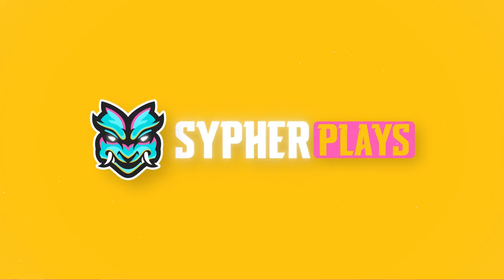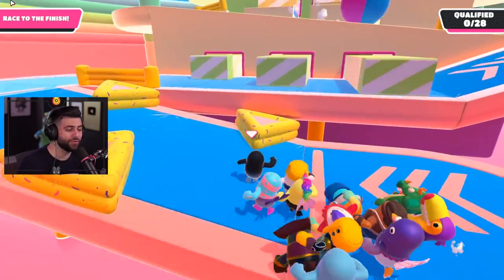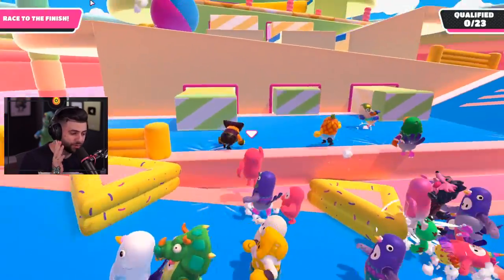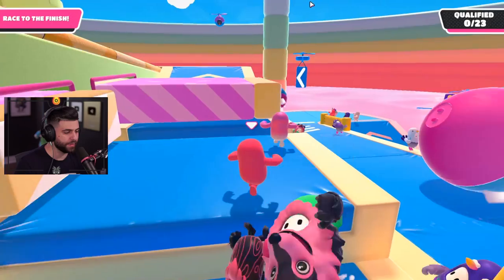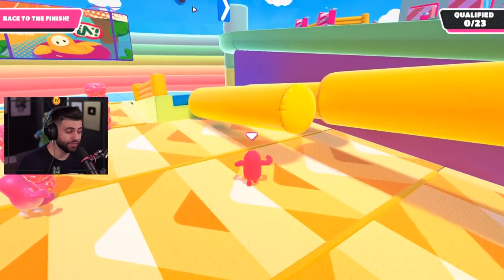Right off the start we're going to talk about Slime Climb. A lot of people try to jump on the first yellow platform, but it's a bit risky with how many people jump for it — you can just jump on the blue platform instead. Over here there's a little shortcut: you don't have to go all the way around the ramp, you can just jump onto this platform.